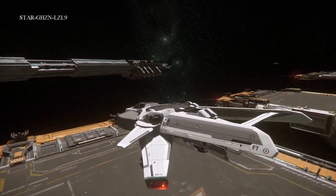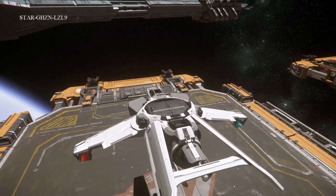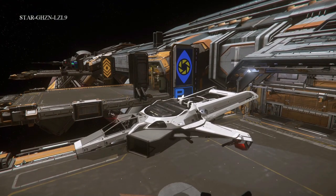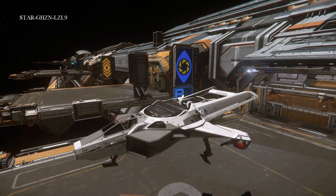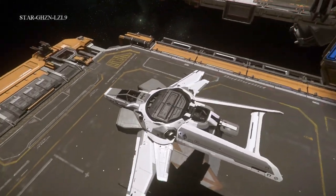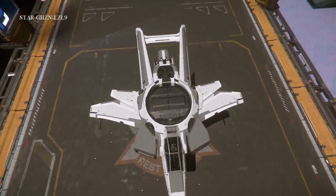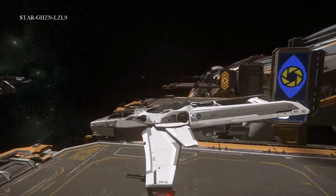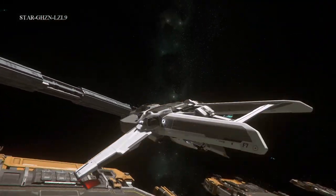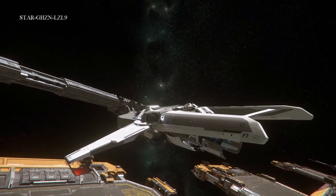Landing gear down, and the wings slide out. You can see these little directional thrusters have all popped in and out. There are a lot of different control surfaces — that's a neat thing. Look at those thrusters move to keep you on track.